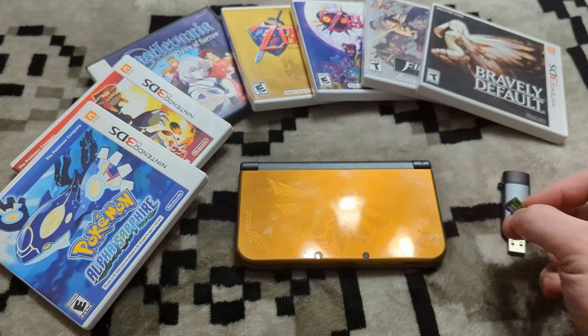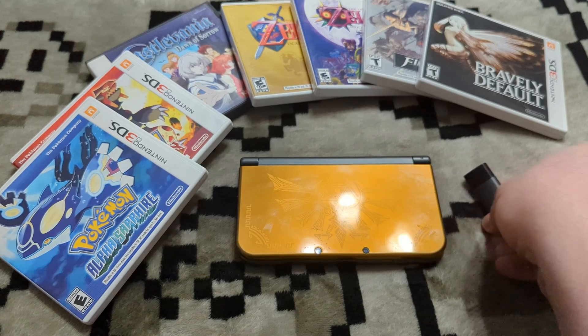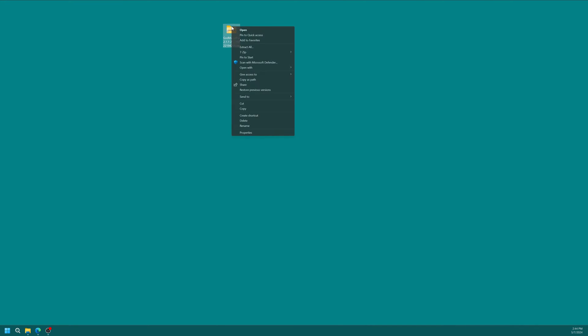We're going to make sure we have the most up-to-date version of GodMode9 before we continue, so get your SD card hooked up to your computer. My 3DS's SD card already has the latest version of GodMode9 installed since I hacked it a couple weeks ago, and GodMode9 hasn't been updated since 2022 as of recording. If you've hacked your 3DS since March 2022 you likely don't need to update, but head to the GodMode9 GitHub page — link in the description — and grab the latest version.